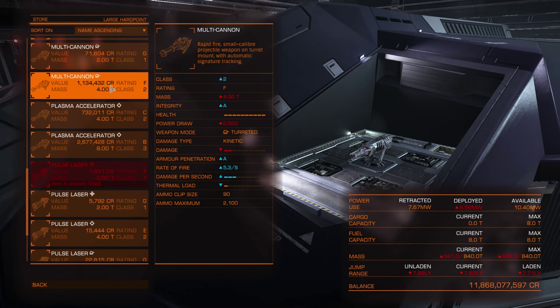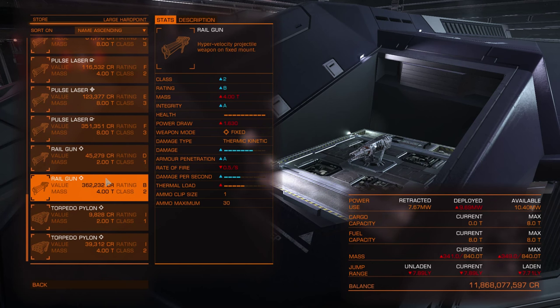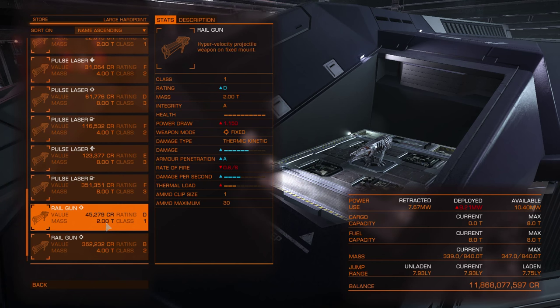Railguns are a different kind of weapon — they shoot instantly but need to charge first. When you press fire it takes around 1 second to charge, and then the railgun fires. When it actually fires there is no travel delay — it hits the target right away. Railguns are probably the best weapons against modules because they have the best armor penetration of all weapons currently in the game.